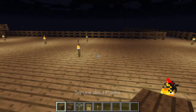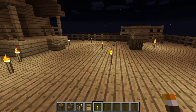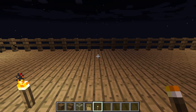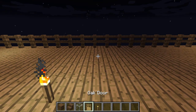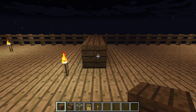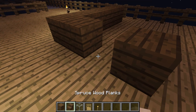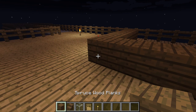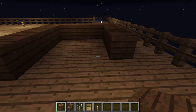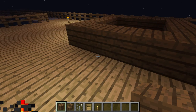Okay, so what you want to do is go to a place — you don't have to have it on a tree stand, but I just do. So I'm gonna build it right here. You want a five by five: one, two, three, four, five, one, two, three, four, five — like this.